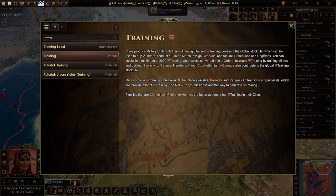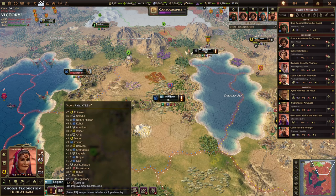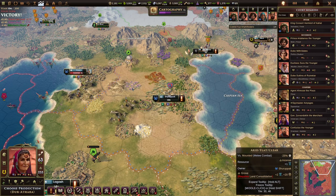You can stockpile a maximum of 2,000 training, and that excess is converted into orders. If the stockpile goes over 2,000, it converts at the same rate — 100 training for one order, just as if you bought it. So in case you overflow, the game effectively buys the orders for you and you end up with a couple of extra orders.